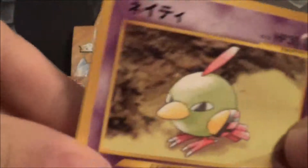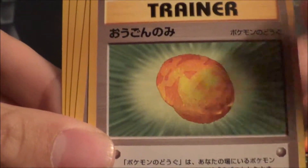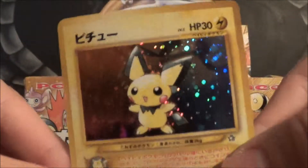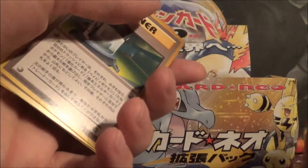Alright, so we got a Natu, Lantern, Trainer, Spinarak, and several more Trainers, and Onix. And then the holo is a Pichu holo, so that's really cool. I love the red and blue on it — it's like Ho-Oh colors. Yeah, I love that Pichu.